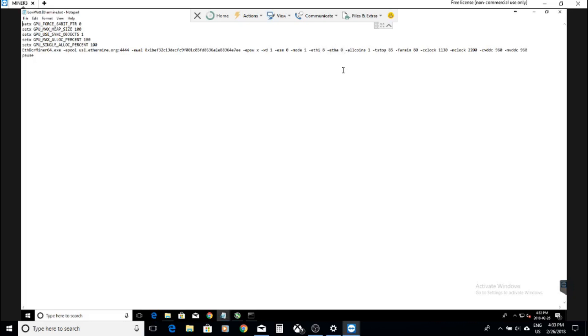I have card optimization at 0, which is for faster cards. All coins set to 1 — it's pretty much a standard input, I kept it in there but you can take it off and see what happens. I have temperature stop at 85, fan minimum at 80, core clock at 1130. I was putting my memory clock and voltage in the bat file itself: memory clock 2200, core voltage 960, memory voltage 960. I usually put pause at the end just in case there's an error, so it pauses and I can see what it failed on.